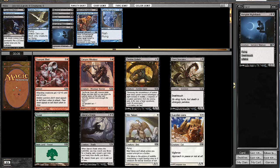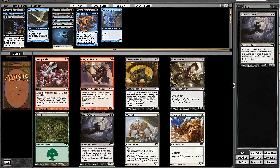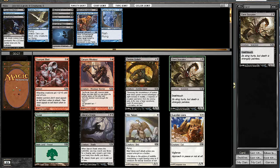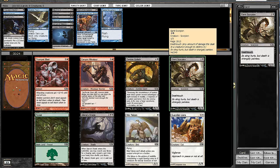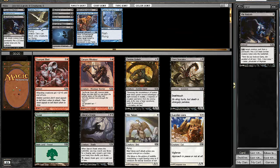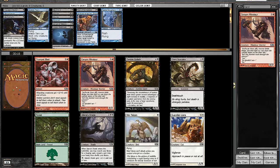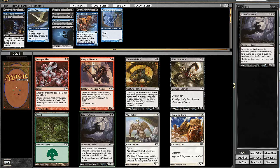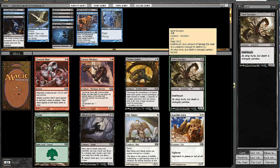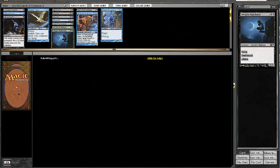We could take a Liliana's Shade or a Giant Scorpion. Right now we only have 5 creatures, so we need to start taking creatures really highly. It looks like we're mainly black, so Liliana's Shade might be okay. But I think I like Giant Scorpion in terms of just stalling the board on the ground, so I'm going to take the Giant Scorpion.